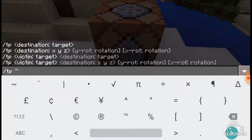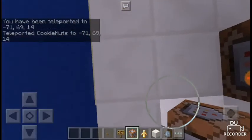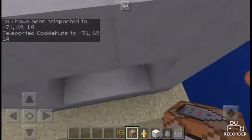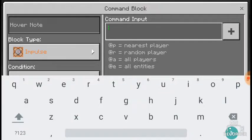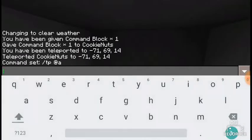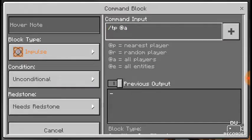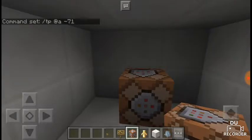Type slash TP at-a, then the coordinates. The X is negative 71, the Y is negative 71, and the Z is 69. Make sure to put the negative sign before 71 to get the right location.